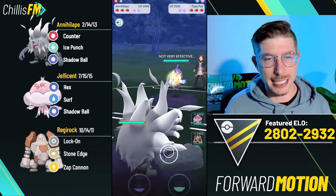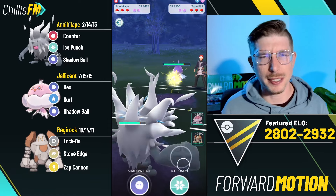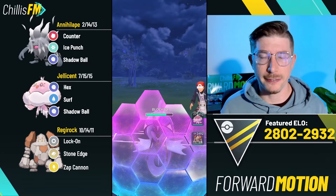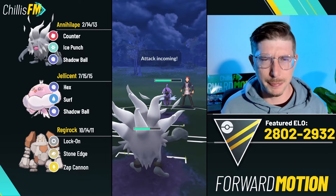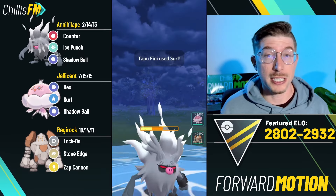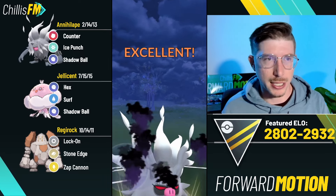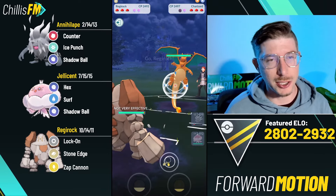Tapu Fini lead - this is a lead I knew would be a little bit tricky. Let me talk about some core breakers for the team: Jellicent on the lead is tough, fairies on the lead particularly Clefable I don't think I beat. For Tapu Fini, so far they've all shielded the first one and gone Surf, so I play out the zeros - throw the Ice Punch, grab their shield, then throw the Shadow Ball.